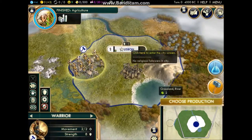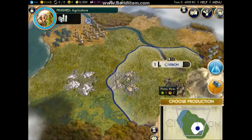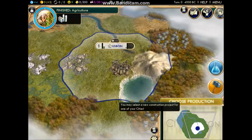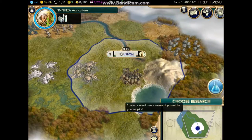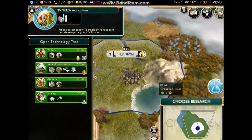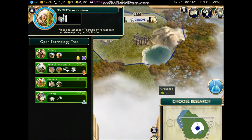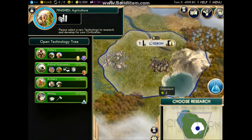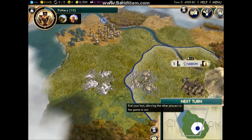Now what I normally do — and some people might do differently — I put the warrior on auto-explore, and it would normally go around the map. Right next to the coast, that's good. We'll build a monument — that's like the first thing you do. And for research, I usually pick pottery, but it depends on other circumstances, like what you have around you. For instance, we do have a lot of forest but we also have a lot of free land. So let's build pottery. We'll go to the next turn.